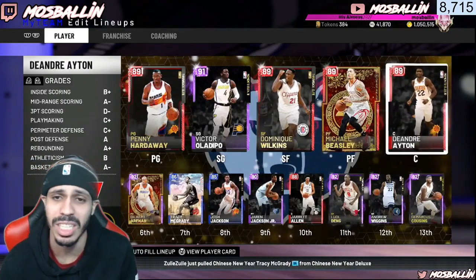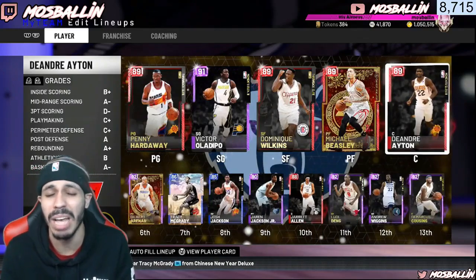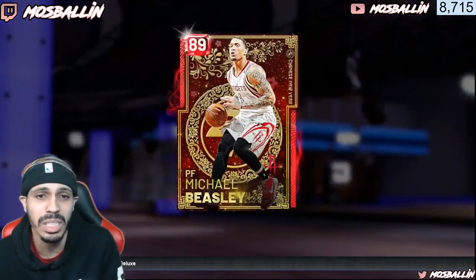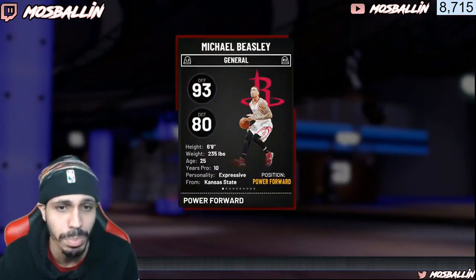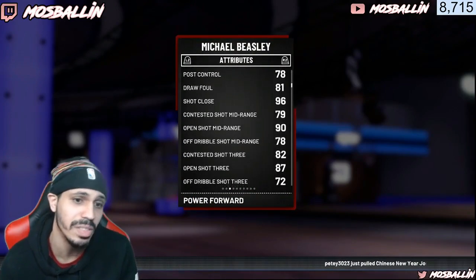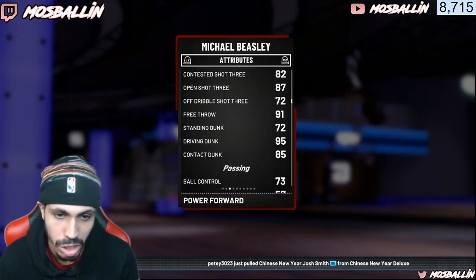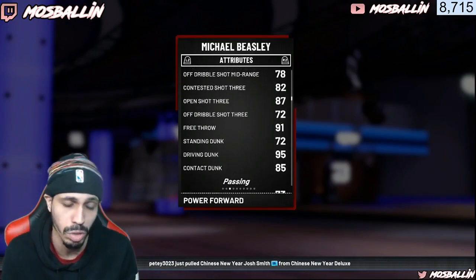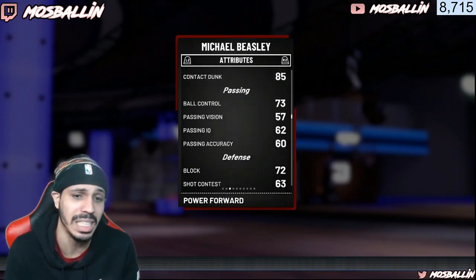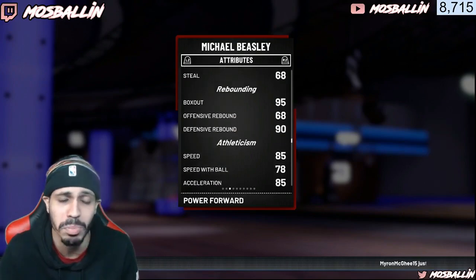I also have DeAndre Ayton. Some other centers you can use are Steven Adams and Joel Embiid — both their amethysts are really good, I highly recommend them. I like this Michael Beasley too. A lot of the Chinese New Year cards are pretty good. Beasley has good stats — his three is an 87, which is remarkable. He has a 95 driving dunk, 85 contested, 95 driving layup, 96 standing layup. The rest of his stats are pretty good for a Ruby.